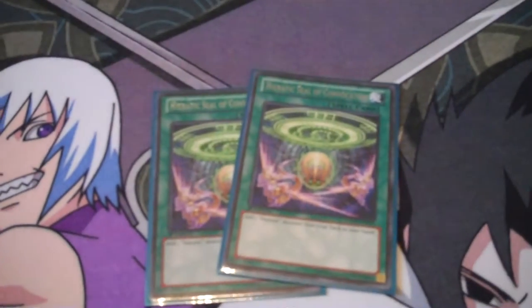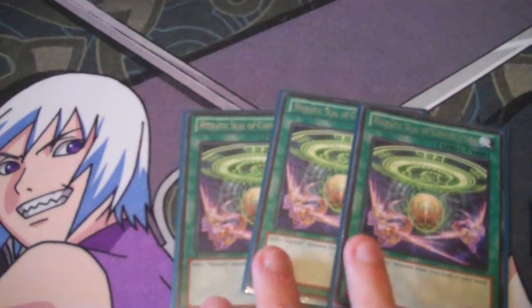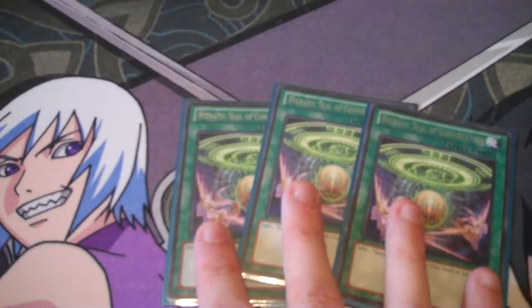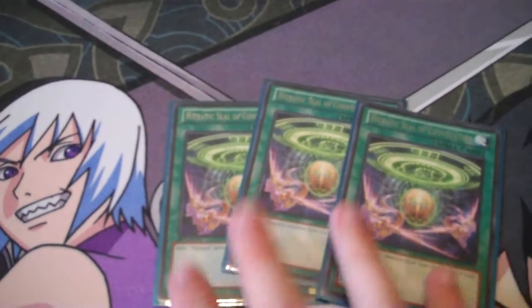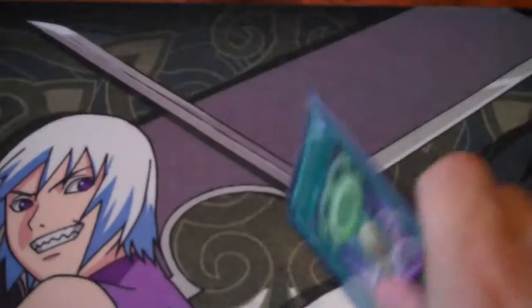Also 3 Heretic Seal of Convocation. This card's going to 2 in September, but it's not as huge a loss as Gushrakens going to 1. It's just a tutor for Sue and Tefnut — deck thinning and consistency. No reason not to run 3.